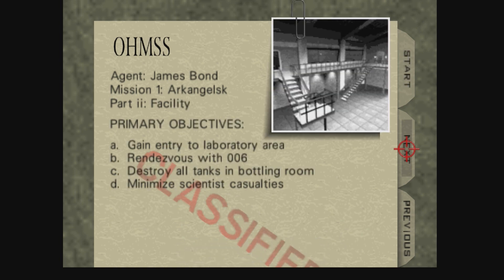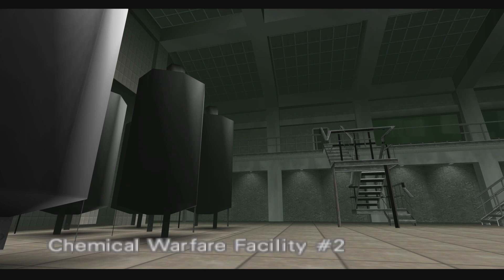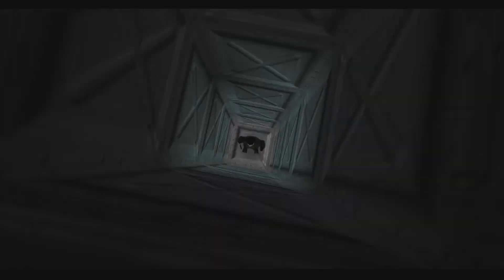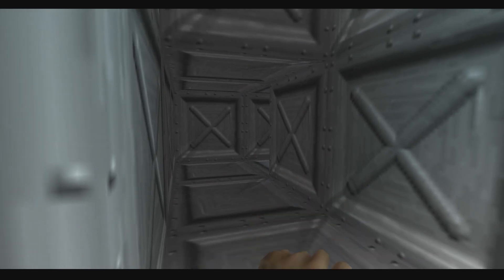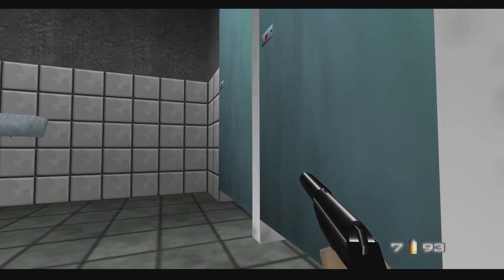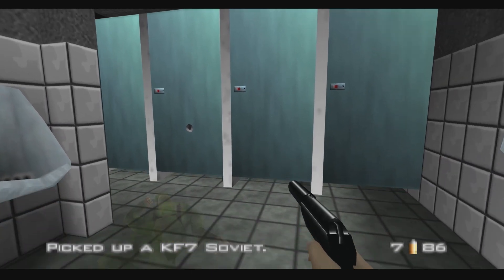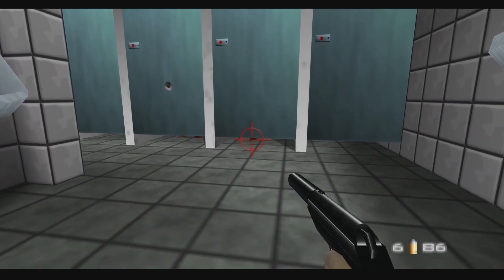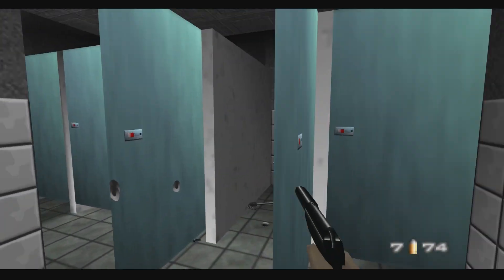Primary objective: gain entry to laboratory area, rendezvous with 006, destroy all tanks in the bottling room, minimize scientist casualties. We're in the air duct — do we have all my levels again? No, we're in the toilet. Hello — someone here — yes. I see you. Stop hiding in the bathroom.